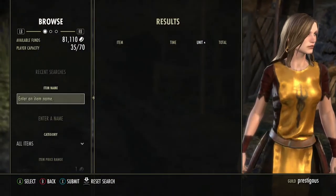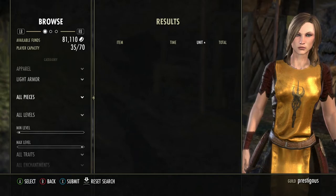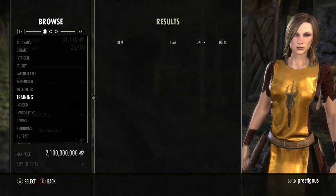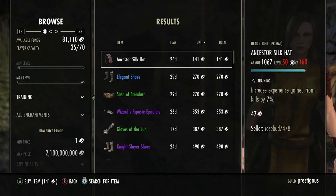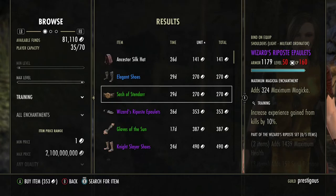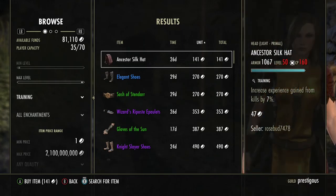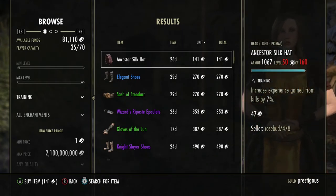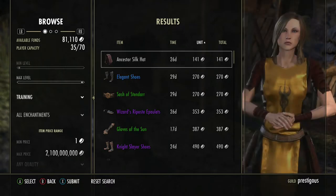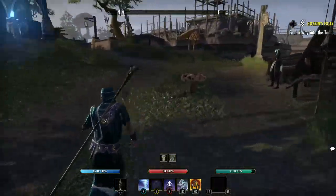I found a couple of guilds that sell stuff really cheap. If I search in the guild store for light armor, all pieces, and search for Training — look at that, 141 gold for elegant shoes and 270 for another piece. You could get almost everything you need for under 1,000 gold to research those traits. If you don't find them while playing and you have 141 gold, just buy them and get the research started immediately.